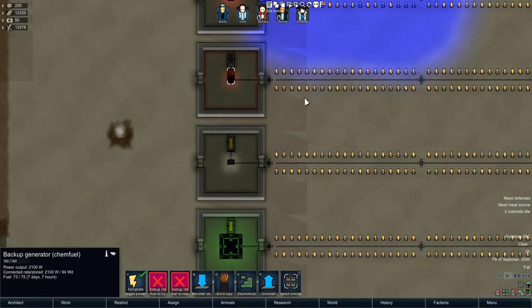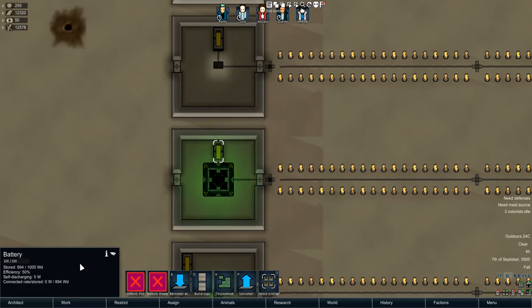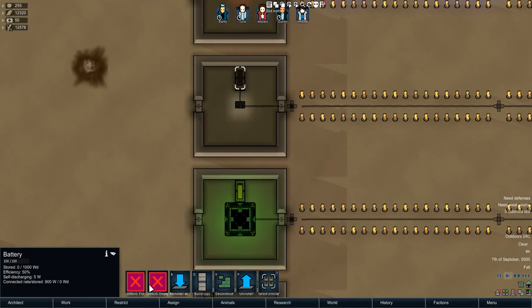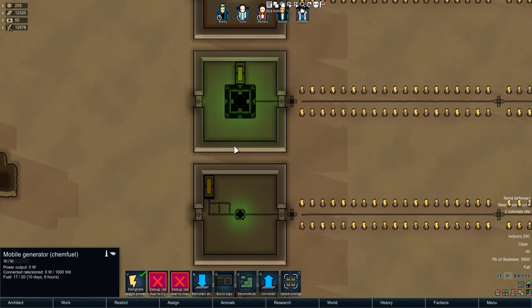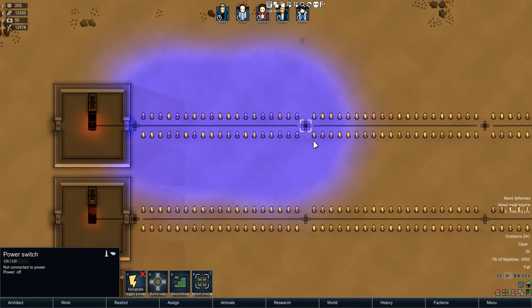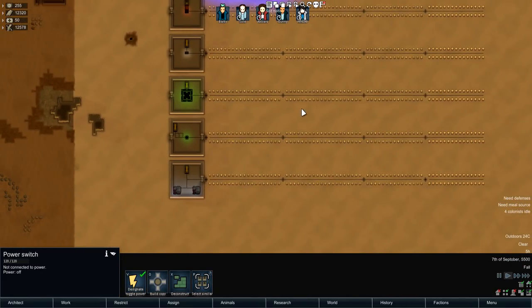That is how it works, and it does the same for all of these. Slowly but surely, the battery does discharge. As you can see, there is self-discharging at 5 watts. So it slowly runs out of energy to the point where the generator needs to turn on again. But it is very cool — the idea of this mod is very, very cool.